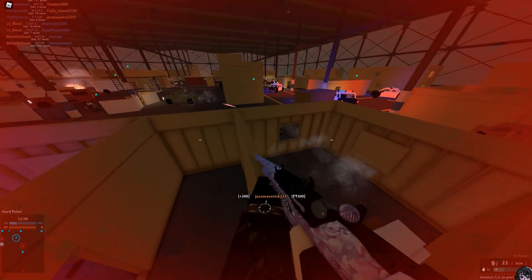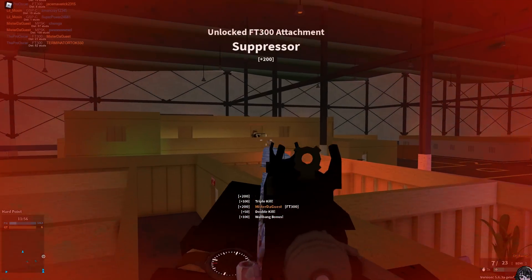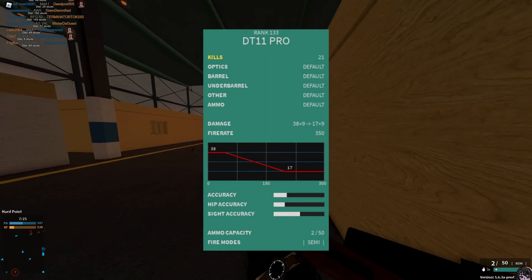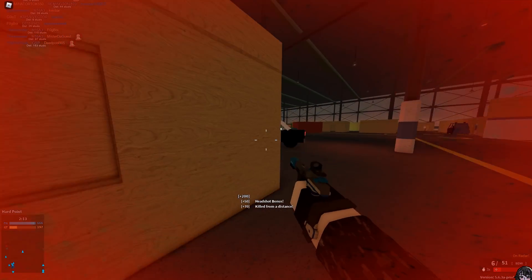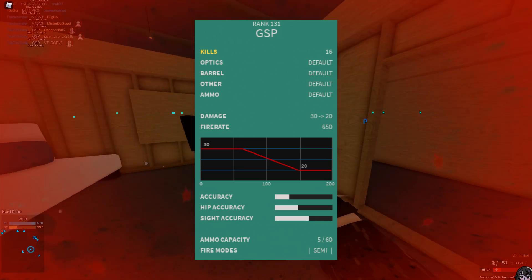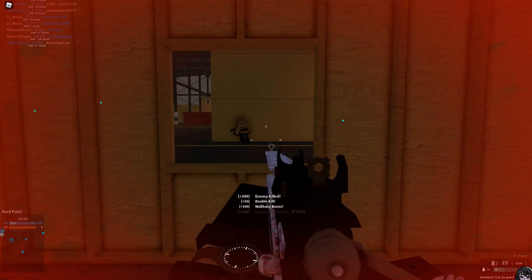They have added three new guns to the game: the FT-300 sniper rifle unlocked at rank 160, the DT11 Pro shotgun unlocked at rank 133, and the GSP pistol unlocked at rank 131.